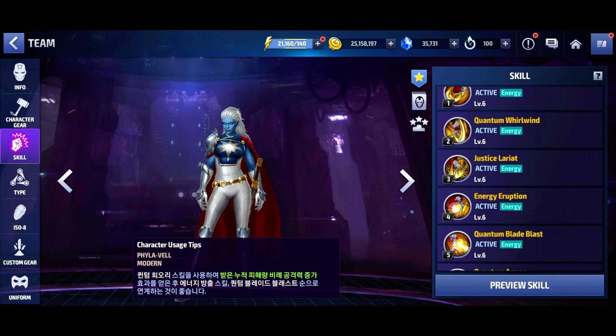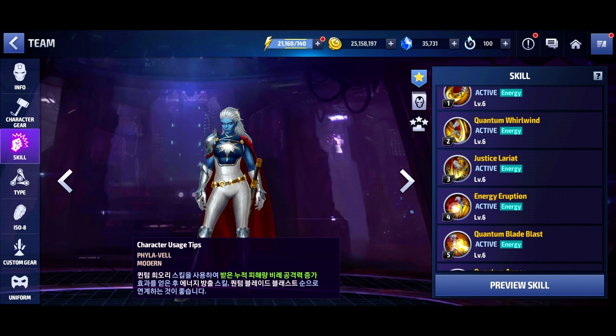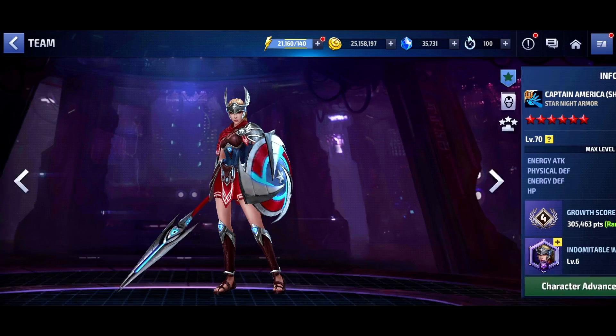Her second skill is going to be one of her most useful skills. It offers defense down, damage immunity, and damage accumulation. She increases her attack by 13.5% for each one percent of damage taken for eight seconds. With 50% cooldown, that 13-second cooldown becomes six and a half seconds — so with an eight-second duration, you basically use this off cooldown and have 13.5% more damage essentially all the time.